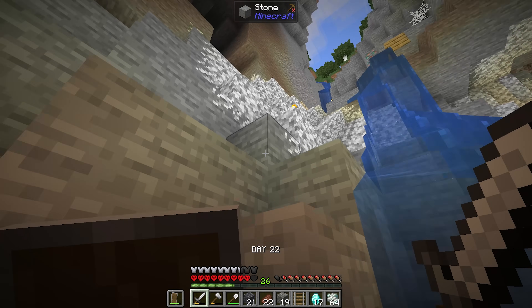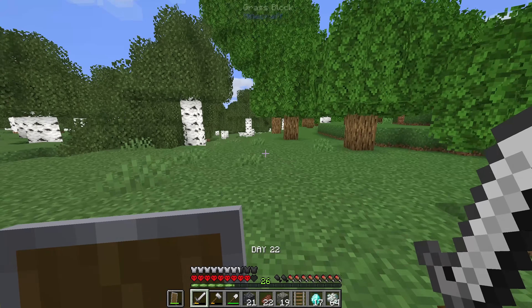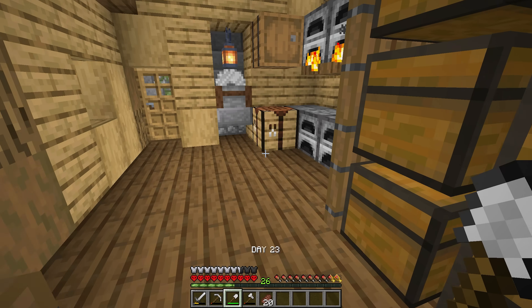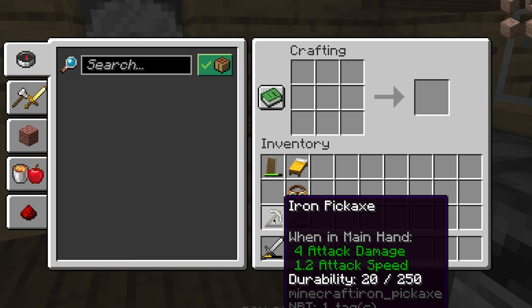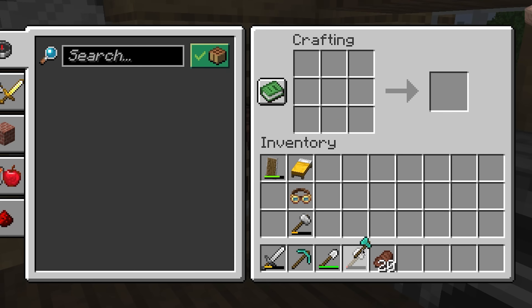After spending all of day 21 and day 22 down in the caves I made my way back up to the surface with a lot of precious loot. We got 18 diamonds in total from that mining trip. I used three to craft myself a diamond pickaxe since my iron one was pretty much broken, and also crafted a diamond axe.